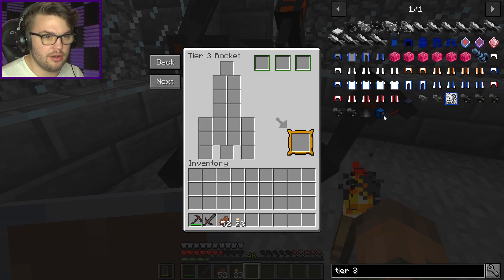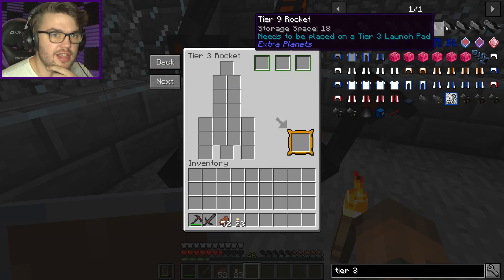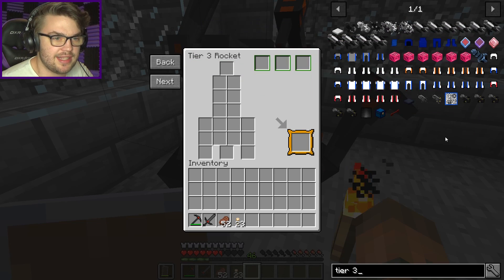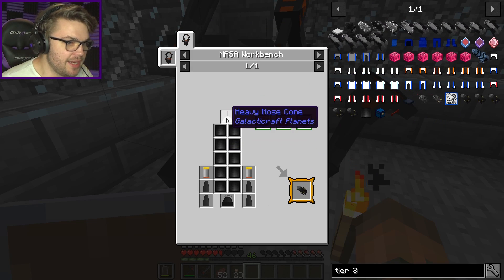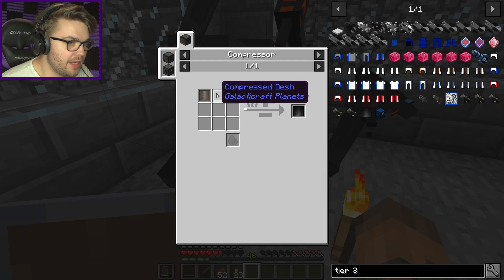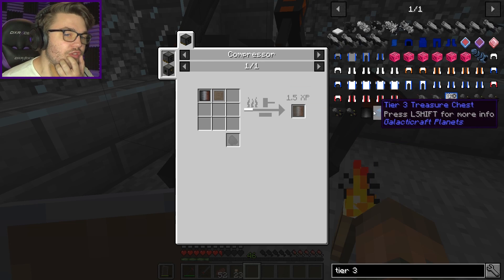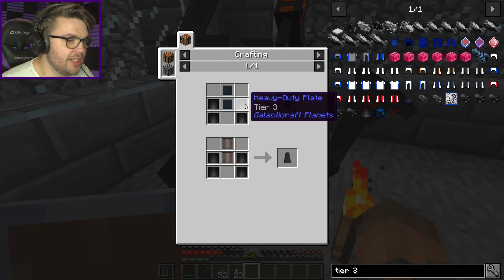What do I actually need to make the tier 3 rocket? I don't know yet. Tier 3 rocket... why would typing 'tier 3' bring up all these other tiers? There it is. Okay, what do you need? Heavy duty plate, nose cone, heavy duty fins, and a heavy rocket engine. Heavy duty plate needs dash and compressed heavy duty plate — and oh my god, it's all of them. That's so many. I hope I have enough dash.